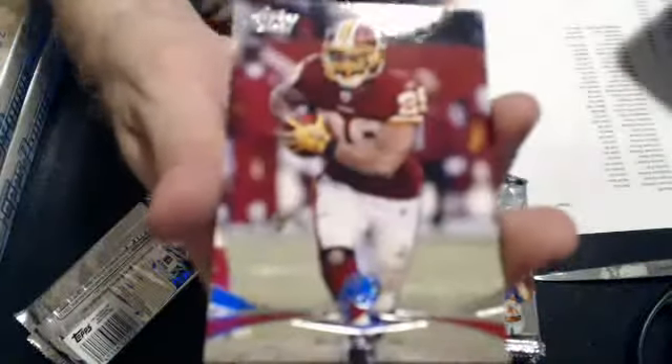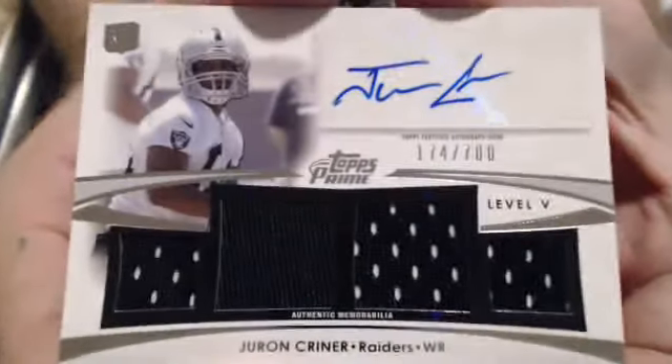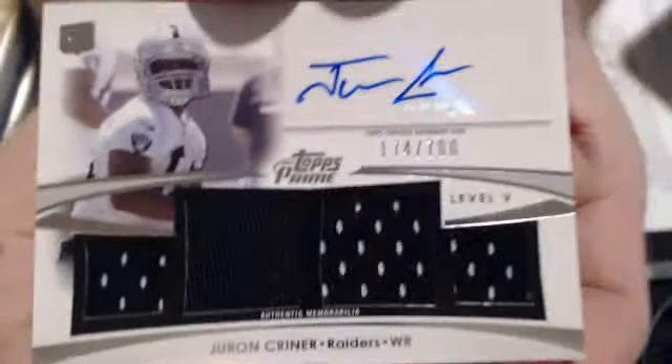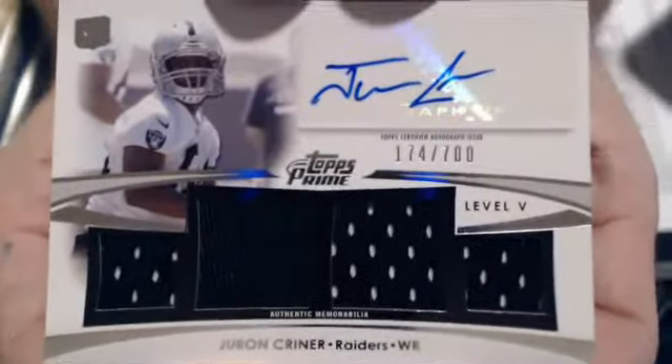And we'll go to Derek — numbered rookie. We have a Crainor Auto Quad Jersey, 174 of 700. These look good, very nice looking card. Level B — that will go to Kent. Very nice pull.